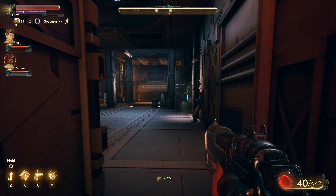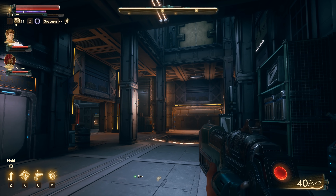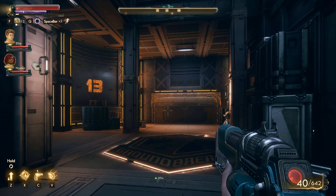Welcome back, you glorious people of the interwebs to Outer Worlds. Today I'm going to be showing you how to get one of the first science weapons that you'll have access to. These science weapons can end up being pretty powerful, especially if you spec into the type of science weapon that you want to use.